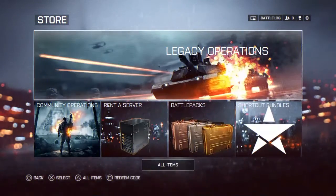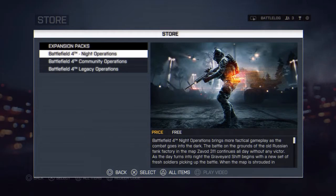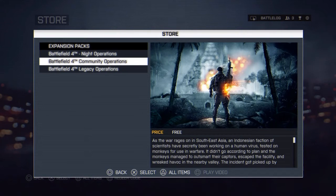First thing you're going to want to do is go to the store. Go to Legacy Operations and download Community Operations — they're free. Once you've got that done, it won't take that long; I think it's like two or three gigabytes.